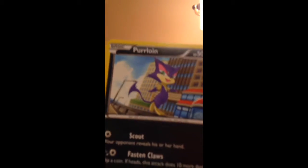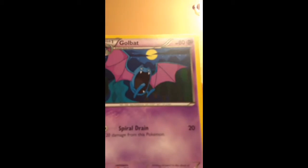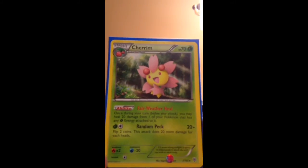Alright, blue sleeve. We have a Zubat, a Squirtle, a Purrloin, Sewaddle, Timbur, Coleris — very nice — Golbat, very nice, Eviolite, and Clefairy Reverse. And the rare is Cherub, non-holo rare. So far the best pull has been Victini — amazing pull. So we have two more packs left.